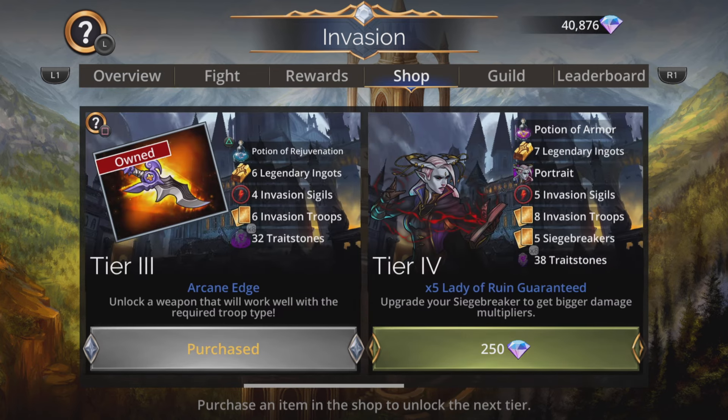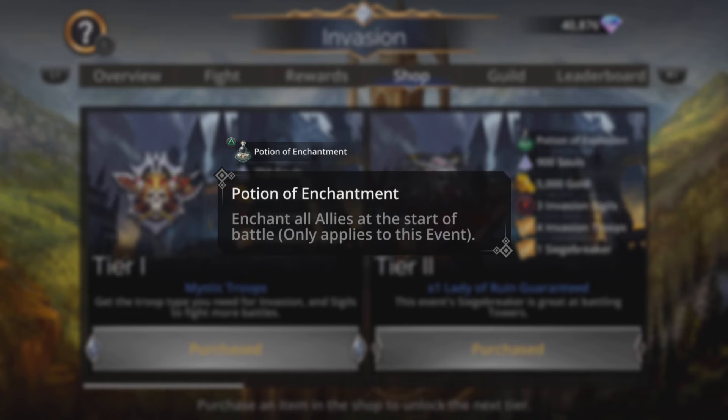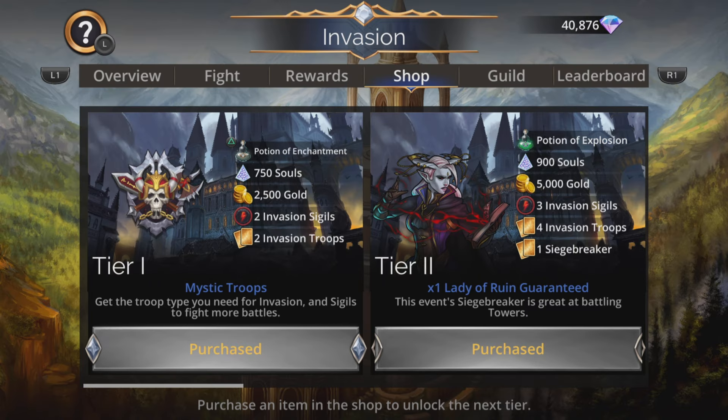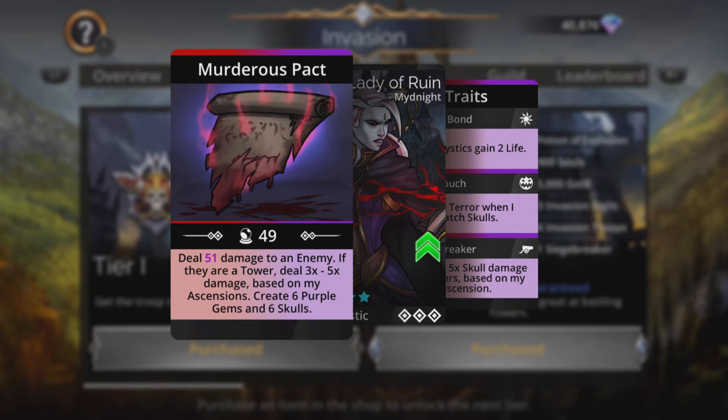You get her from the shop. Tier one and tier two are what you want as absolute essentials. Tier one gets you the Potion of Enchantment - enchant all allies at the start of battle for this event only - and you pick up more troops and sigils. Tier two is where you get the Lady of Ruin, dealing magic plus two damage to an enemy. If they're a tower, deal three to five times damage based on your ascensions, and create six purple gems and six skulls.